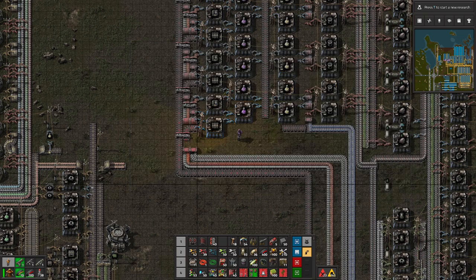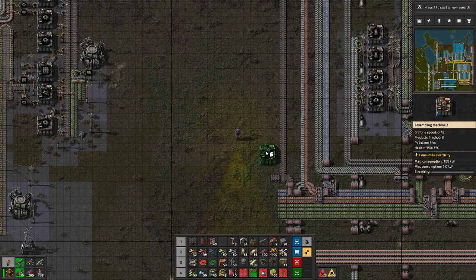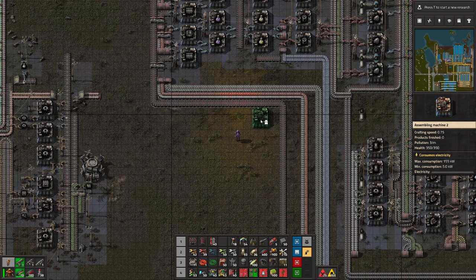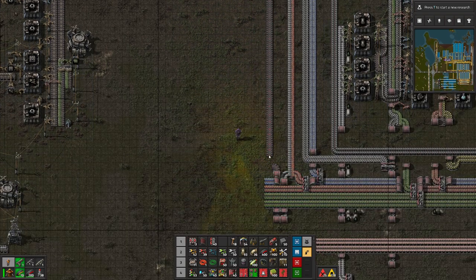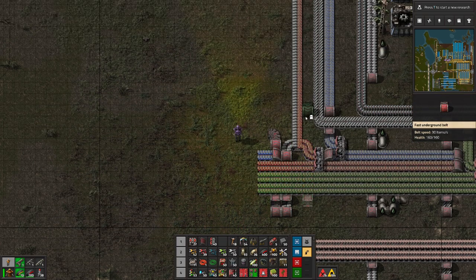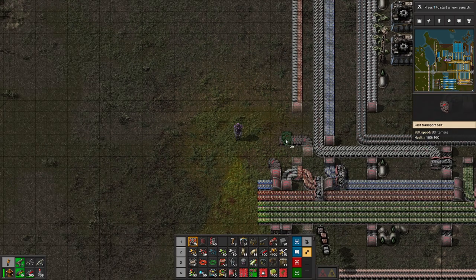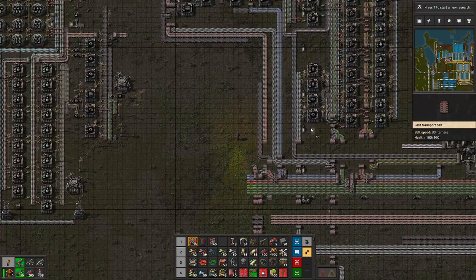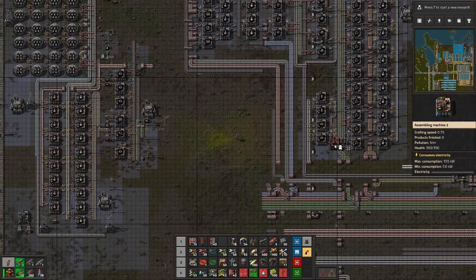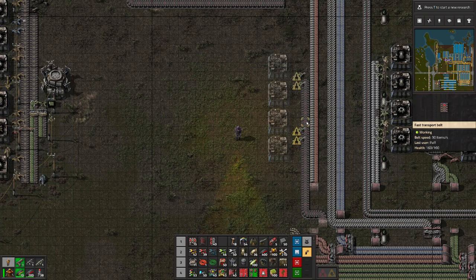One thing that we need here is production of the sticks. How many sticks do we need? I think just three assemblers should be enough. We'll have just like three of them. We'll do this differently — we'll have a belt here and we'll be building now. Let's say we'll have like four assemblers. Looks good — and we will be producing the sticks, and they will be placed right here.